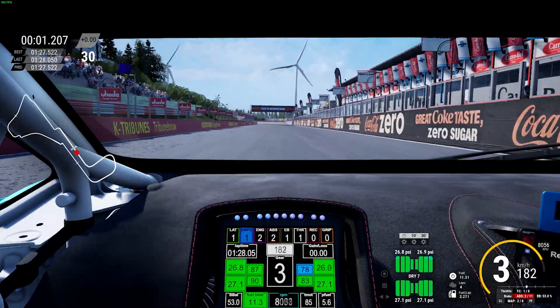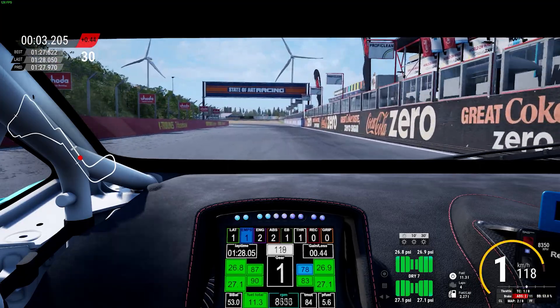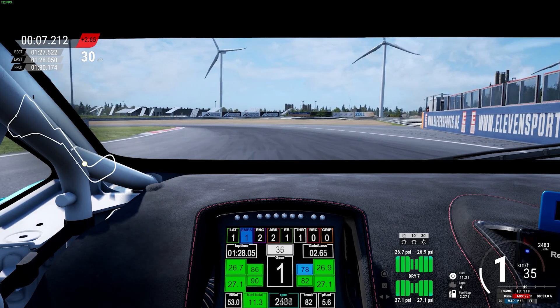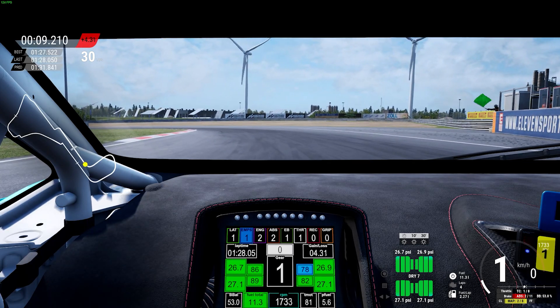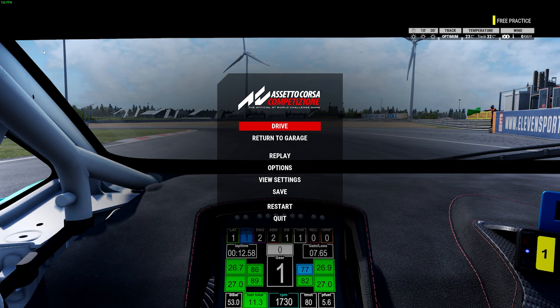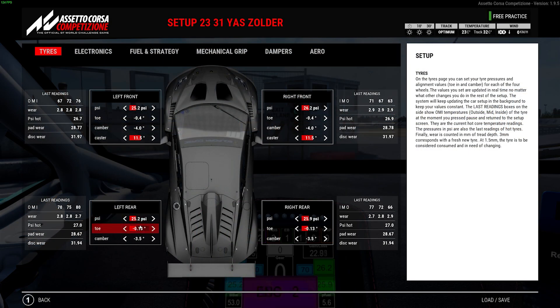A weak lap guide of Zolder. Quite tricky, especially when the track conditions change, as a lot of these rubber lines will be hidden. But I don't drive this much if I can help it, so here is what I cooked up.